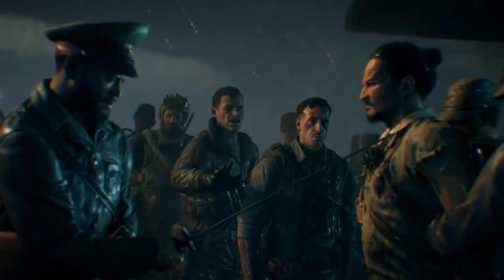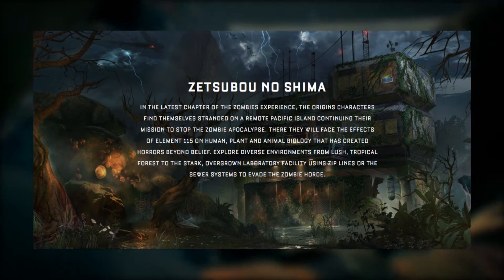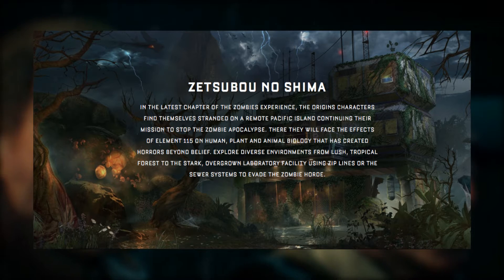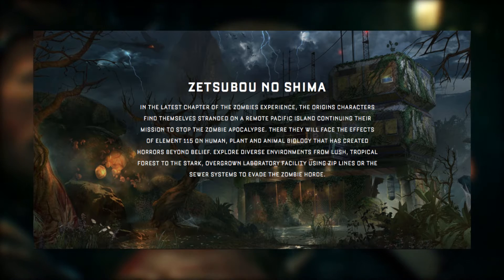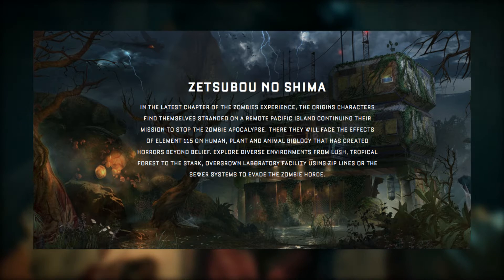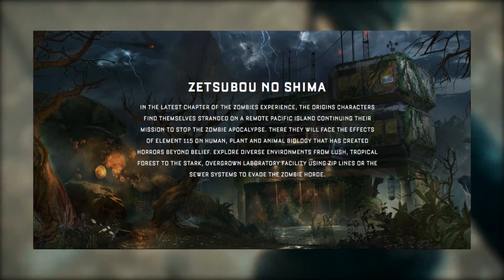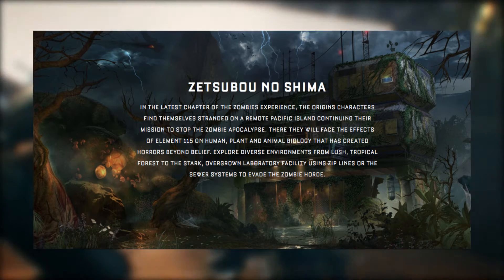This morning I was on the Call of Duty website and I stumbled across this brand new description for the map. It reads as follows: 'In the latest chapter of the Zombies Experience, the Origins characters find themselves stranded on a remote Pacific island continuing their mission to stop the zombie apocalypse. There, they will face the effects of Element 115 on human, plant, and animal biology that has created horrors beyond belief. Explore diverse environments from lush tropical forests to the stark overgrown laboratory facility using ziplines or the sewer systems to evade the zombie horde.'